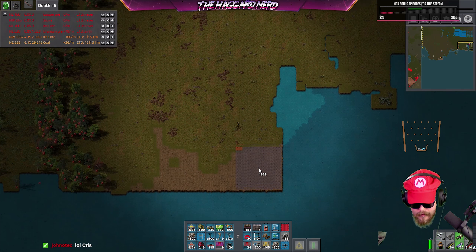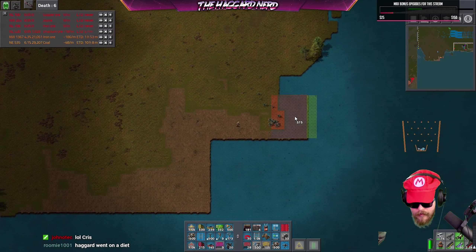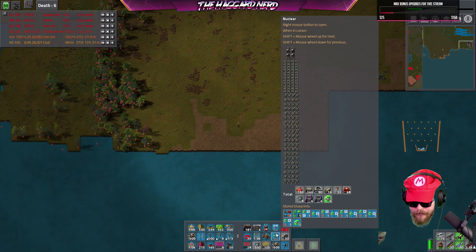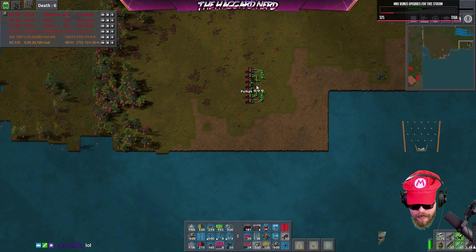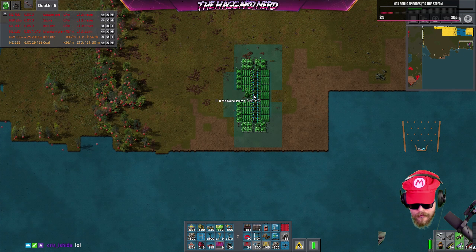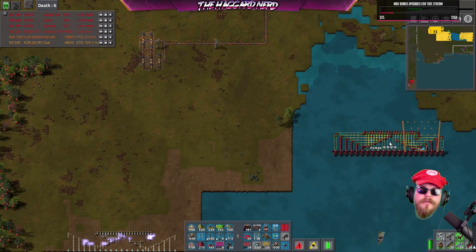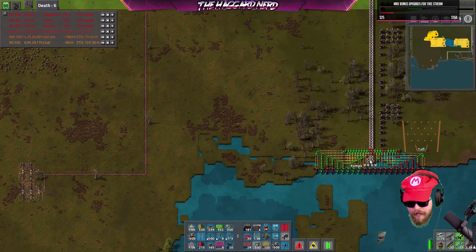Now I'll probably just put all the pumps down here, and I'm going to go ahead and use that blueprint that had all the pumps so I don't have to manually do all that. There were like six pumps — I could just use that — but I'm going to use the big one with all like 12 or whatever. I'll condense them down into 12 pipes from the 24 in this one, so we'll have plenty of water going up.